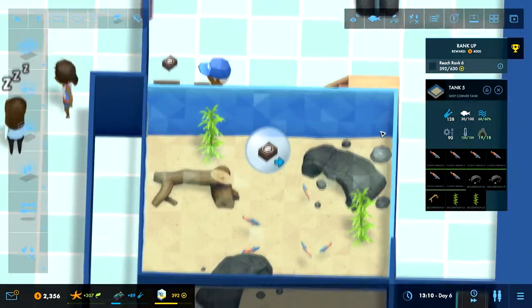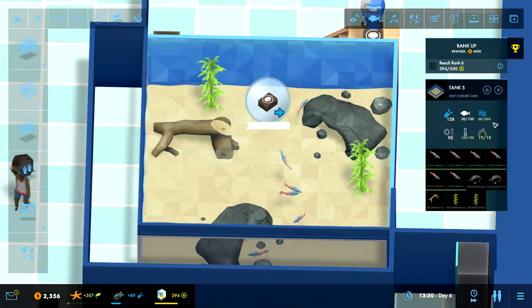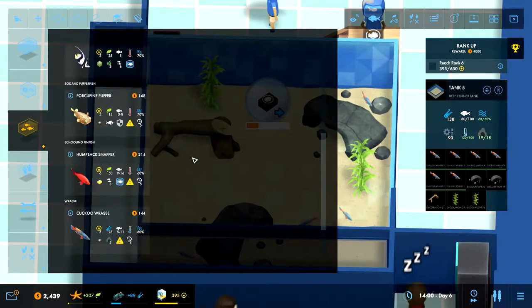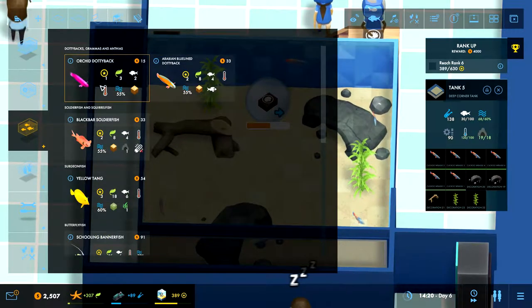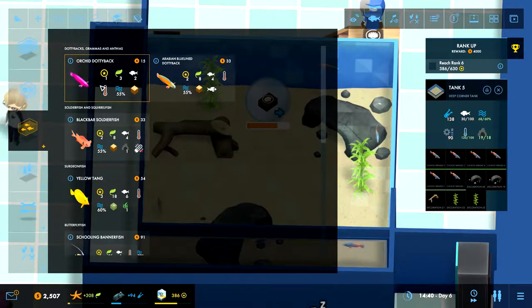Now we have these dudes, so what do we have room for in here? 30 to 168. Do I only have tropical fish available here so far? Yeah, the other ones are only tropical. So we have this — we need the orchid dirty bag. We don't have that in our aquarium.